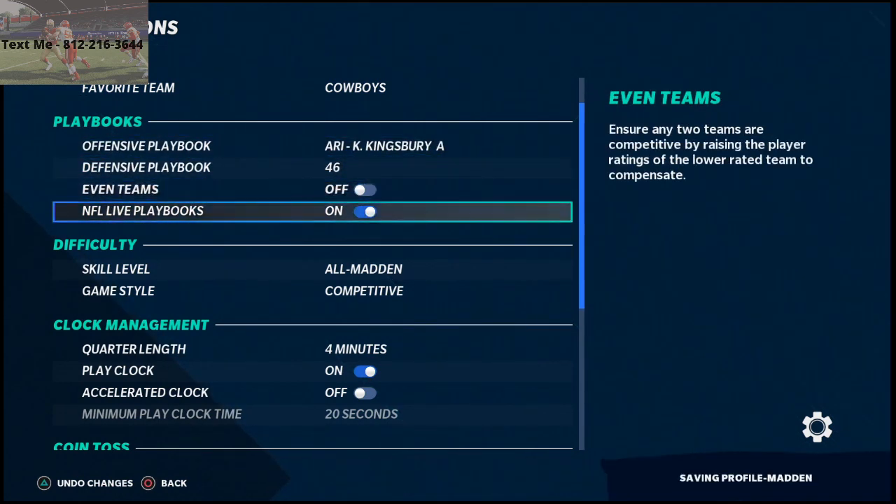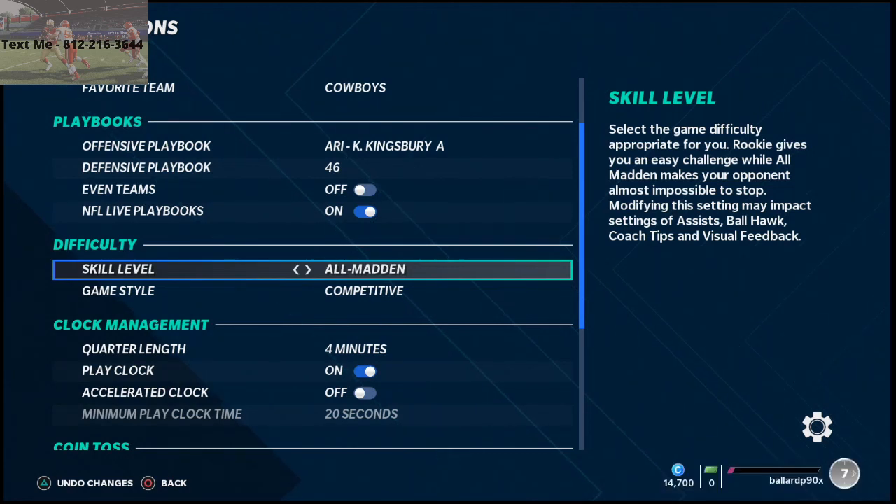For skill level, always play on All Madden. It's really important because those are the settings that competitive Madden is on. You want to be playing on those settings because the game does play differently based on whether you're on All Pro or All Madden.